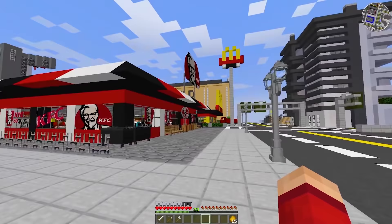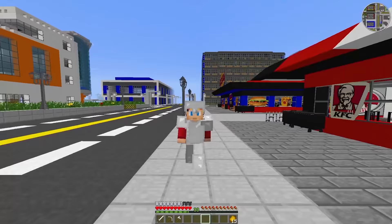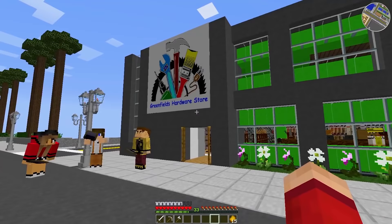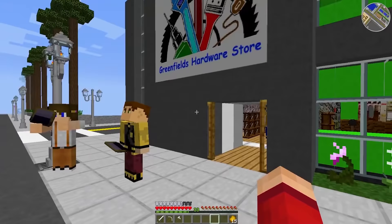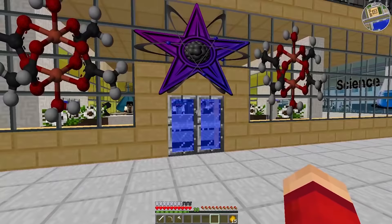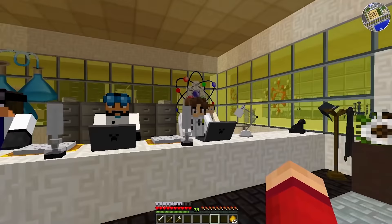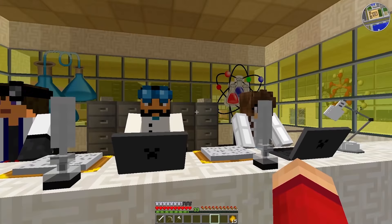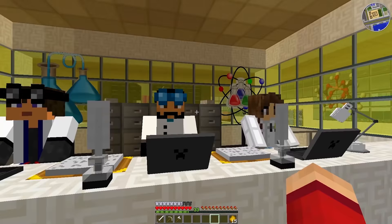I decided to head out and take a look around the city. I ended up in a food area beside KFC, Burger King, and McDonald's. I found a hardware store that had diamond tools, but I had no money to buy them. Then I noticed a science lab. I went in and talked to the lab people — turns out they actually experiment on radioactive spiders.